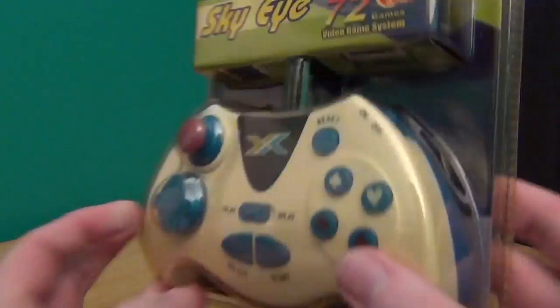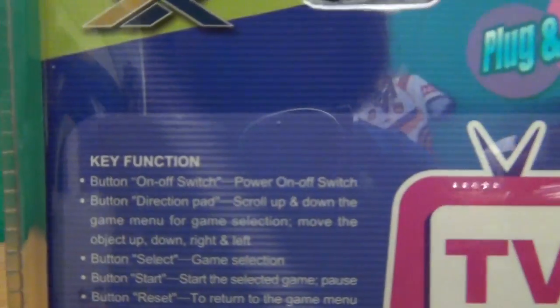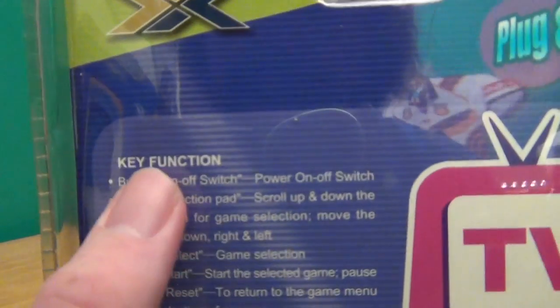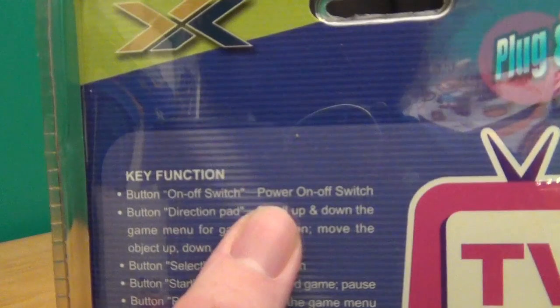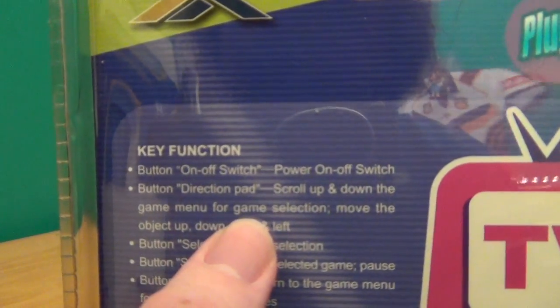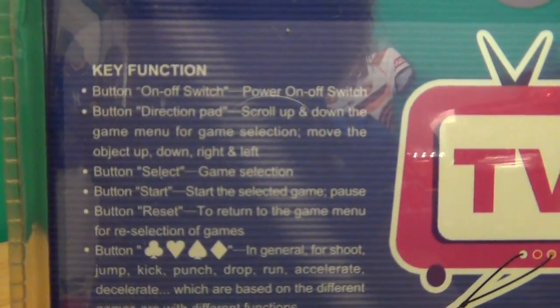I'm not really sure if that's a real modest shape, but anyway. If we have a look on the back, more text. Key functions: button on/off switch turns it on and off as a switch. Oh, I'm glad they cleared that one up. D-pad scrolls up and down — I'm glad someone's making sense of these buttons that have stumped me for years.